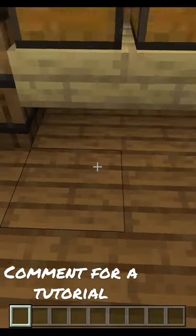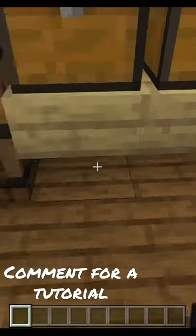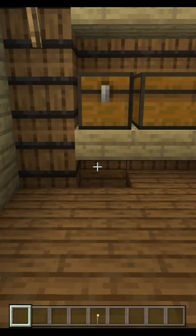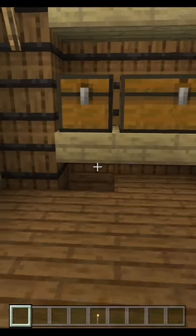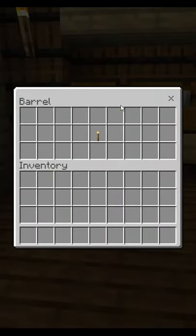There's a chest under there, but you can't get to it that fast. What you need to do is go in, take out the item, and then your chest will be unlocked so you can go into it and grab out whatever valuables you need. To close it, all you need to do is put the item back inside.